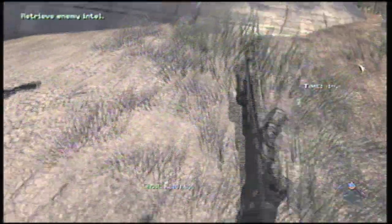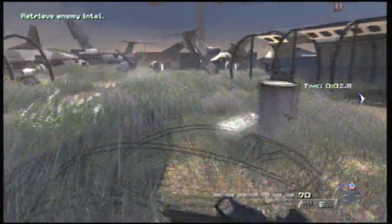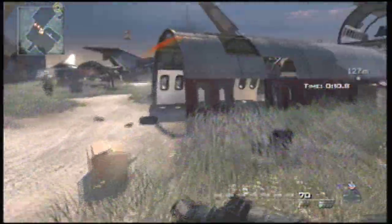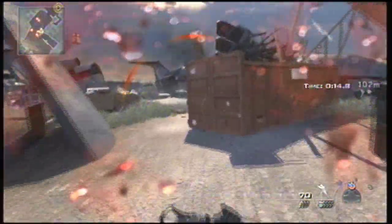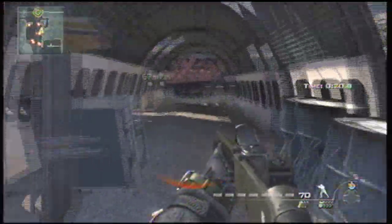Hey guys, Paperback VG here with another Spec Ops video. We're gonna speed run Snatch and Grab — just follow my lead. Take a shotgun and run down here. You're gonna see a Juggernaut, so I'll throw a flashbang and stumble him. This mission varies a lot, so you can't follow my commentary exactly because the intel sometimes changes where it is.